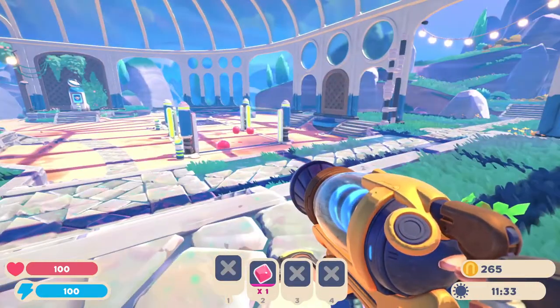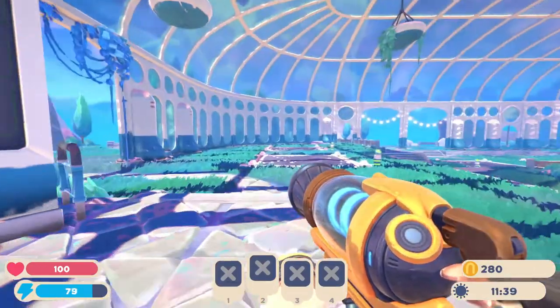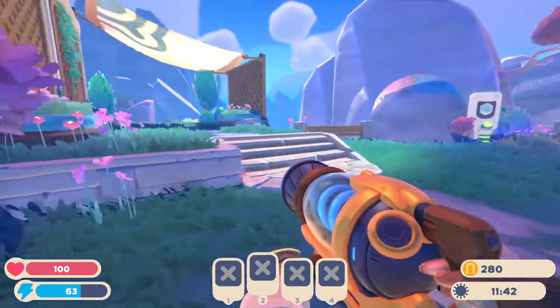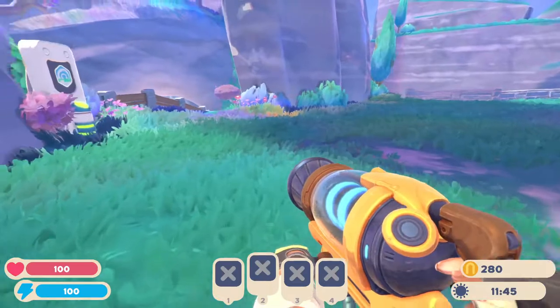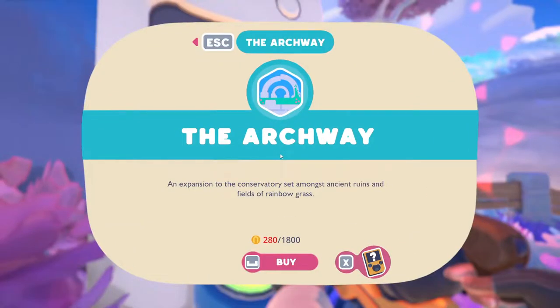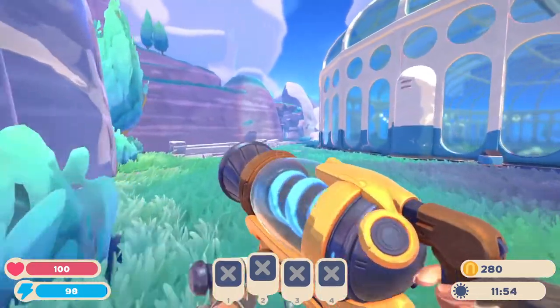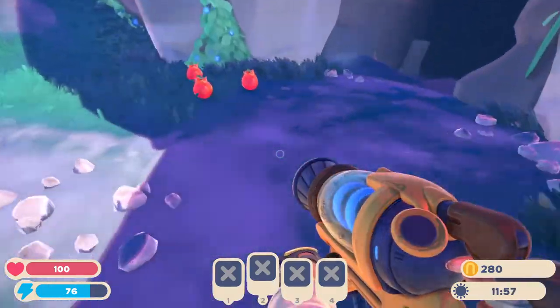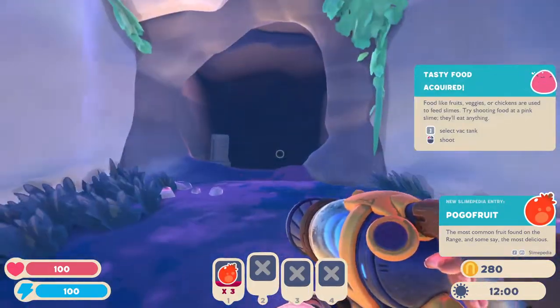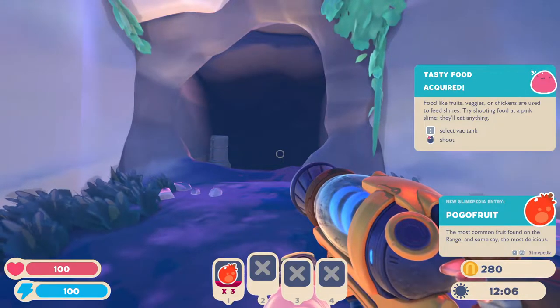We should probably get them some food. Shoot that guy in — we've got 15 new bucks. I should also probably check where those stairs go. Activate. The archery — an expansion to the conservatory set among the ancient ruins and fields of rainbow grass. Certainly can't afford that. We got ourselves some food — veggies, fruits, and chickens are used to feed the slimes. Try shooting food at pink slimes; they'll eat anything.